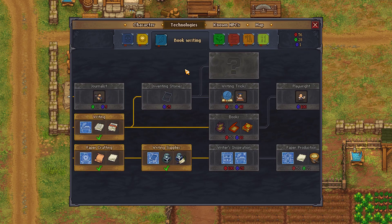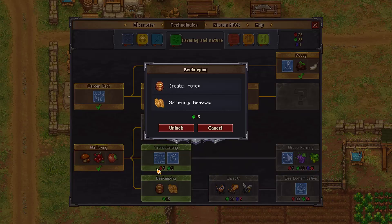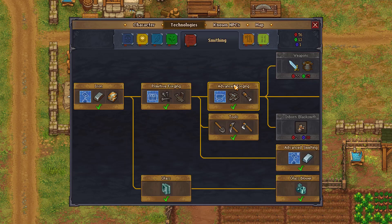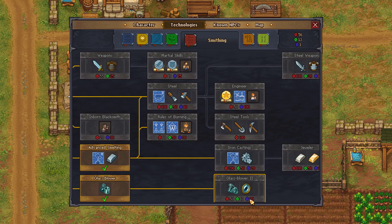Kind of looking at this stuff here. Not quite ready for that yet. Transplanting, beekeeping... hmm, yeah, why not. Just kind of looking around. Oh, I need that. Well, fortunately I still have enough of the other points. It's the blue I need.